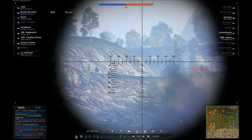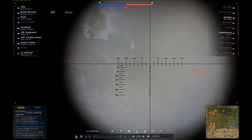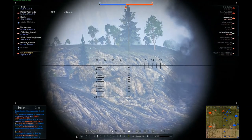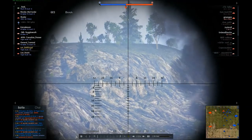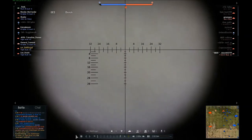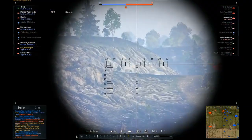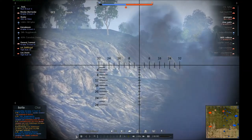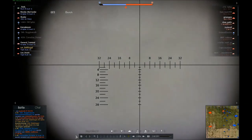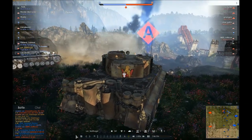At this point I did not want to go down there already because I had a strong position. I angled my armor very well towards the enemy and was able to destroy two to three opponents from this position. After that I wanted to go down and recapture the point — first kill enemy threats, then recapture. That was my plan.